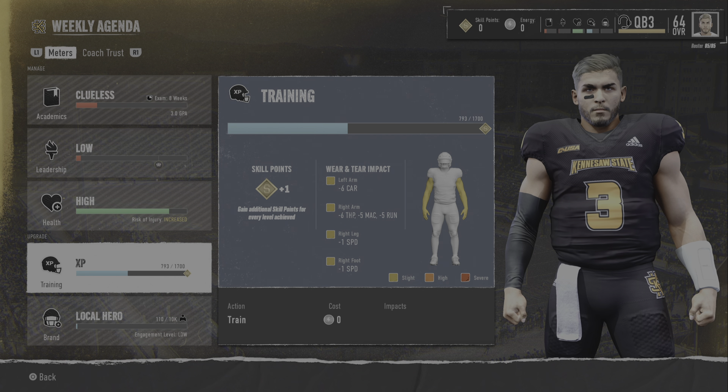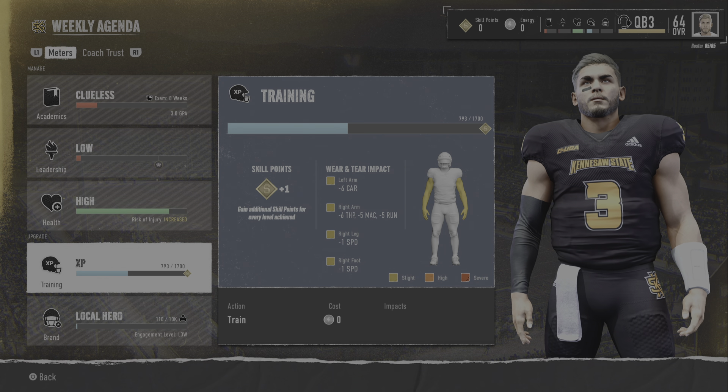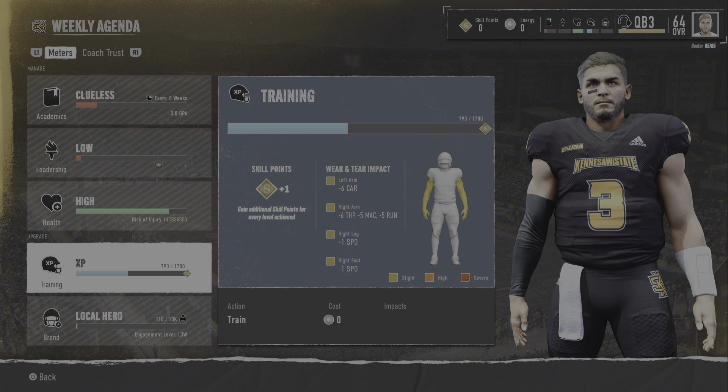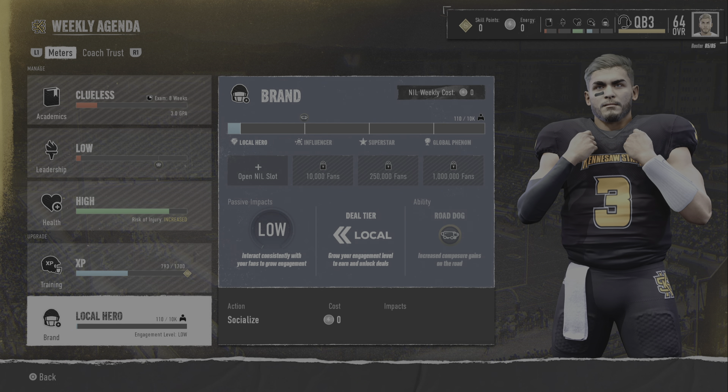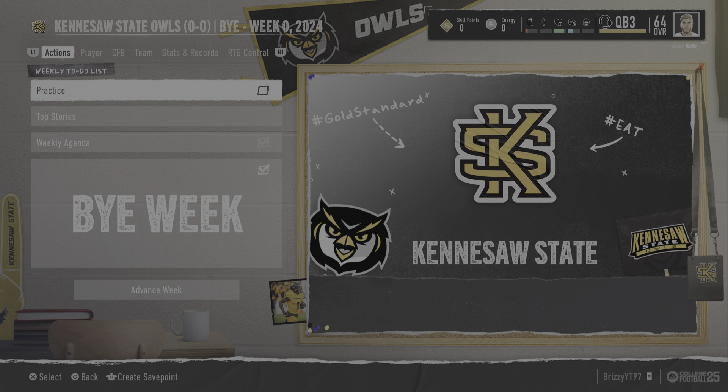We got wear and tear on the left arm and right arm — that's minus six throw power, so now we're at 77. And basically minus two speed. Maybe I should have done brand instead. Oh well, too late now. We're in a bye week and we don't play anyway, so I think we'll be okay.